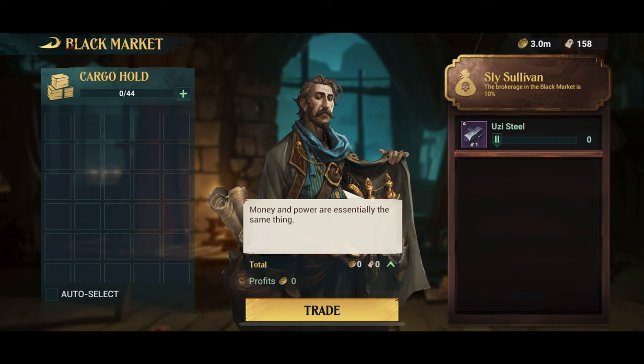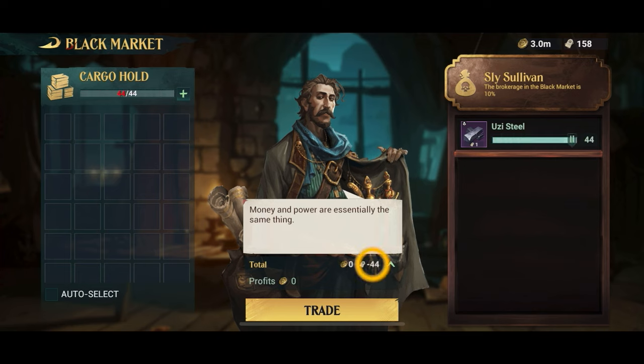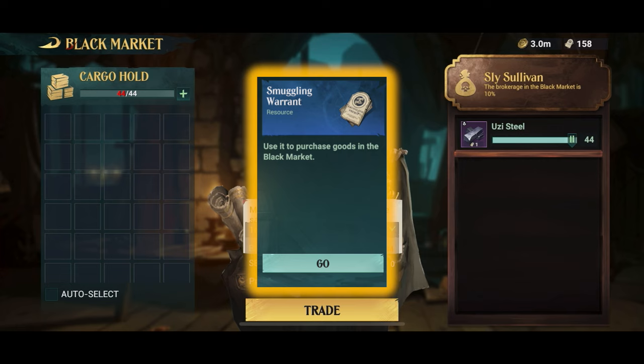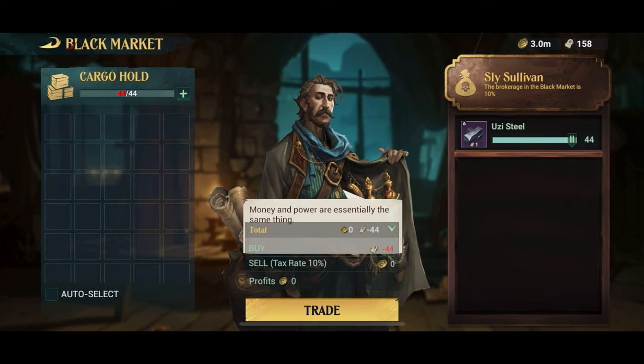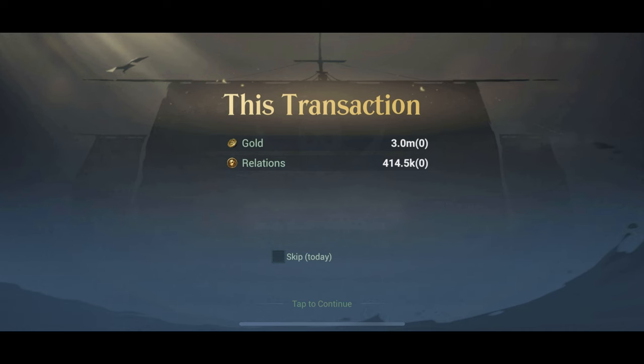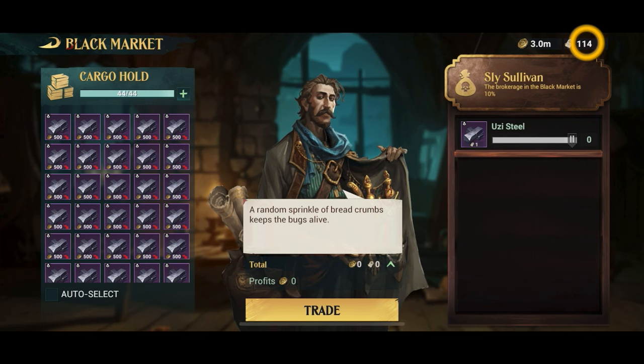So I go to the black market and they sell something up there in the corner. In this case you see steel, and when you buy it you don't pay with gold — you pay with what's called a smuggling warrant. This is why you can't really farm this, because smuggling warrants are in short supply. I have 158 of them, and once I purchase this full cargo hold, I pay no gold — this only costs warrants — and I'm down to 114.